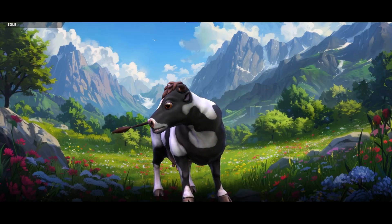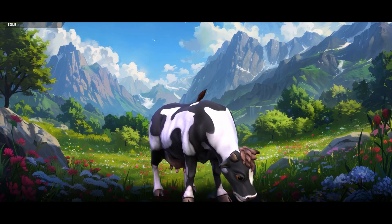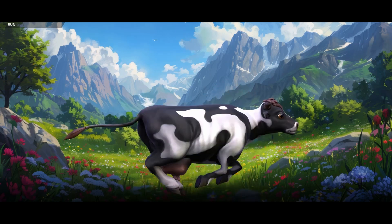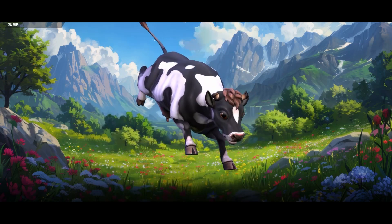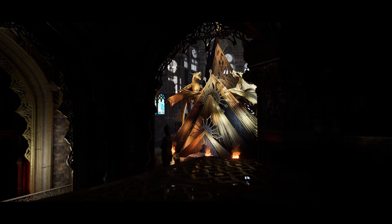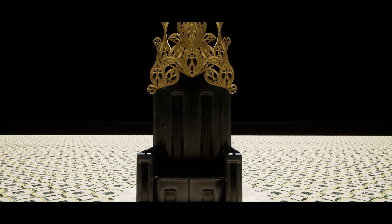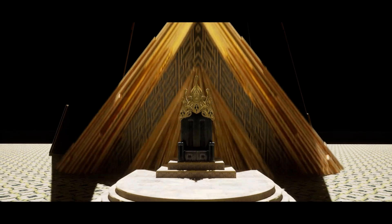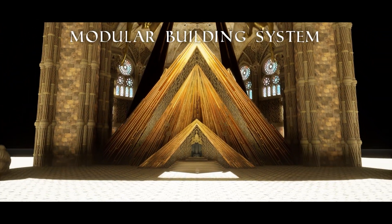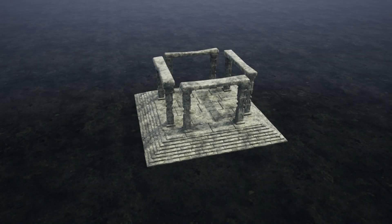Welcome back to another Unreal Engine / Fab Marketplace video. We're going over the second part of the free stuff for November. It's the first and third Tuesday of every month, and this is the second part of the November free assets. This time we have $500 worth of free content across three separate packs: the Stylized Fantasy Creatures Bundle, the Dragon Temple, and Ancient Constructions and Platforms.